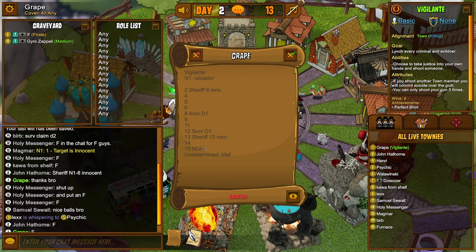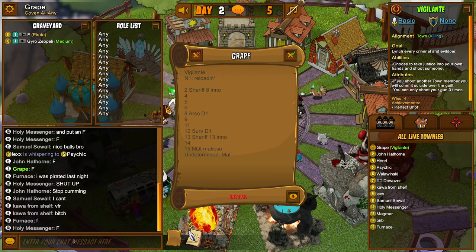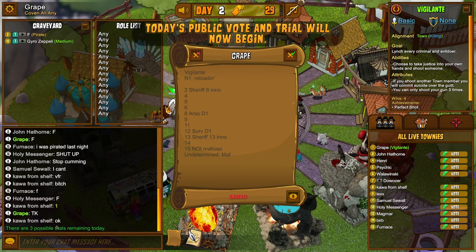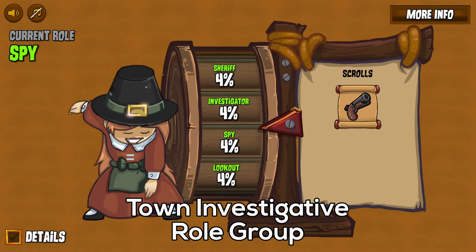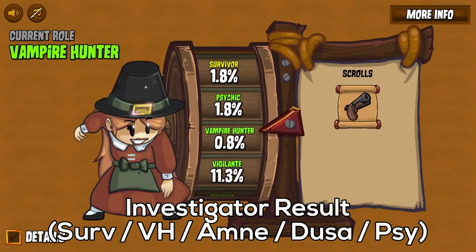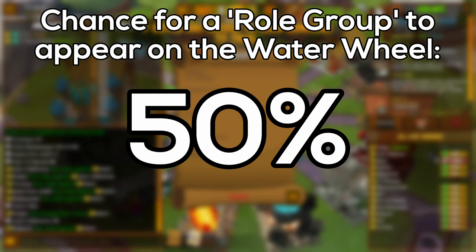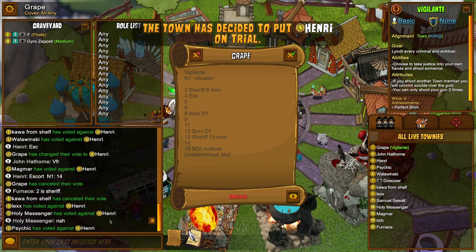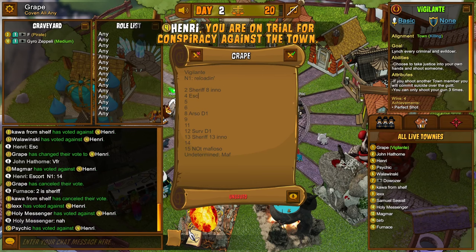To bring a bit more variety to the water wheel, there is a consecutive 50% chance for a role group to appear on the water wheel instead. This is done to emulate the feel of the vanilla water wheel slightly, but also for fun. A role group can either be an entire alignment, like old town protective roles together, it can be an investigator result, or in rare cases it can be an entire faction. If a role group spawns, there is another 50% chance for another role group to spawn, up to a maximum of 20. A role group can also contain the actual role you will land on, so it's not immune to that either.